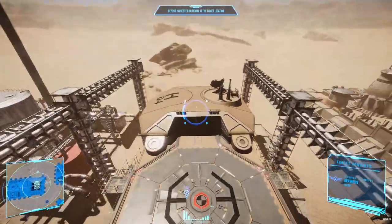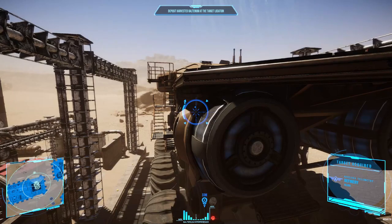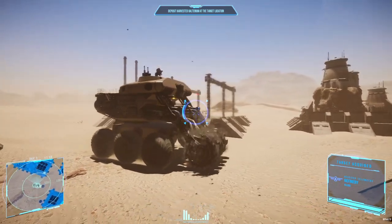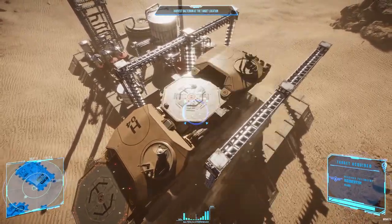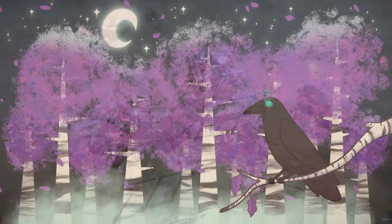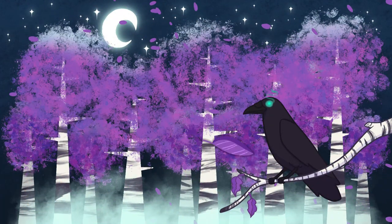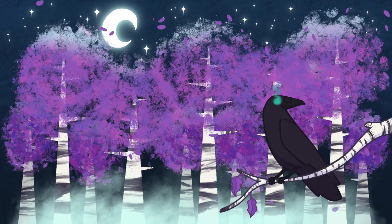Now once the tanks are full, bring it on back to the refinery, park it up and they'll unload automatically, and your commander will be much much happier for it. It's important that you remember not to stand in front of the harvester whilst in operation. Additionally, it's important to remember that two harvesters cannot coexist in one refinery. Thank you.